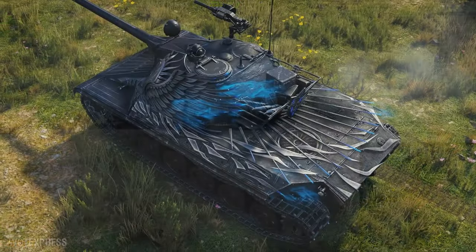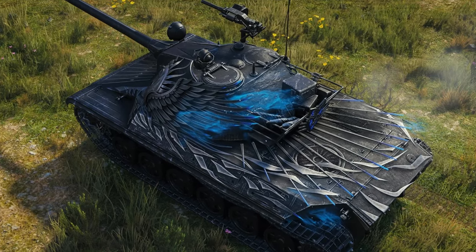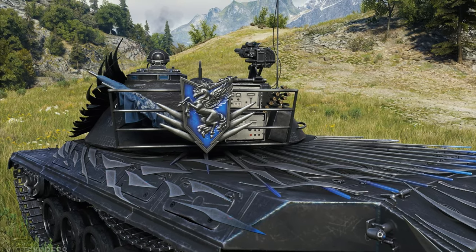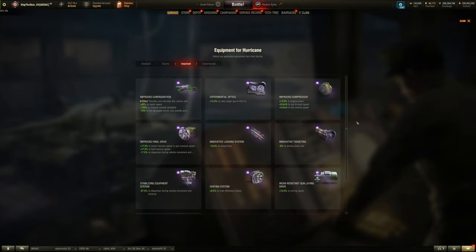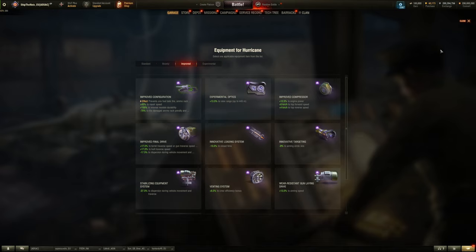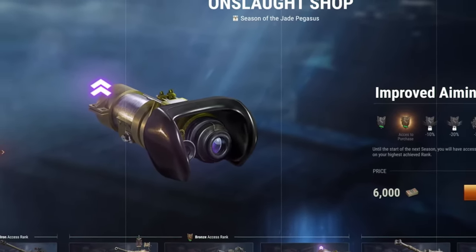Get ready for the final Onslaught season of 2023-2024. Jade Pegasus is coming, and players can now start earning an exclusive reskin of the CS-63 called Hurricane, which looks pretty badass. They've also rebalanced some role skills for vehicles and are introducing a brand new bond equipment unit called Innovative Targeting, which boosts your gun accuracy by 9% and can be obtained from the Onslaught store.